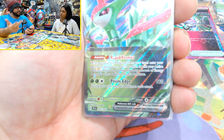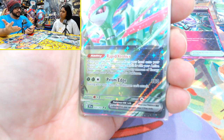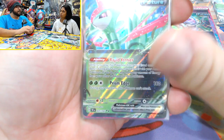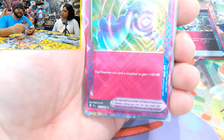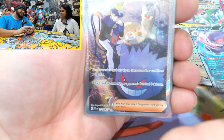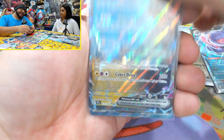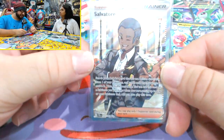Reboot Pod. I believe at this point we've got all the A-spec cards - Awakening Drums, Master Ball, Prime Catcher, Hero's Cape, Maximum Belt, Reboot Pod - I'm pretty sure we got all the A-spec cards in the one case, so that was a really good case. Iron Leaves EX - great competitive card - Hero's Cape A-spec, Bogtrio EX Terra, Gengar - I think I've got you a set of four now.